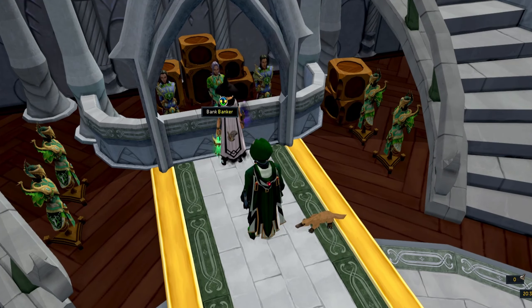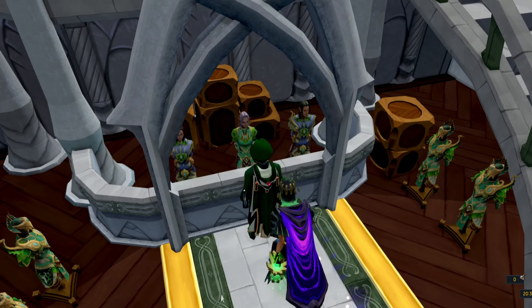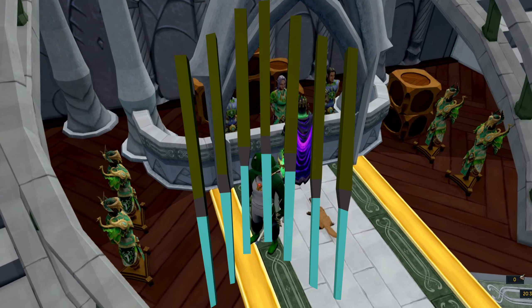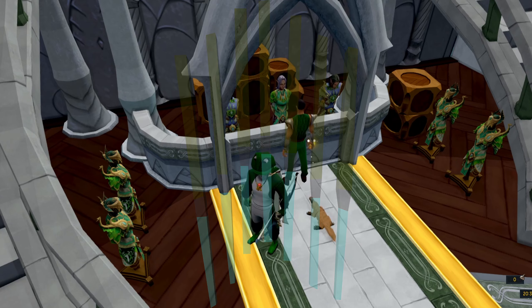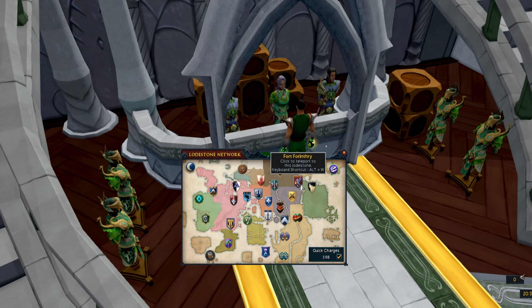Another incredibly helpful thing for getting more elites is fell stock incense sticks. These increase the spawn rate of an elite by one percent per rank, so up to four percent higher spawn rate.